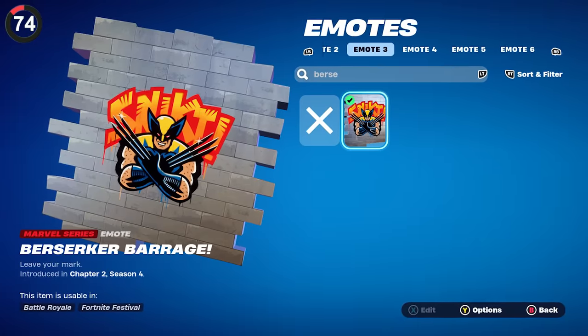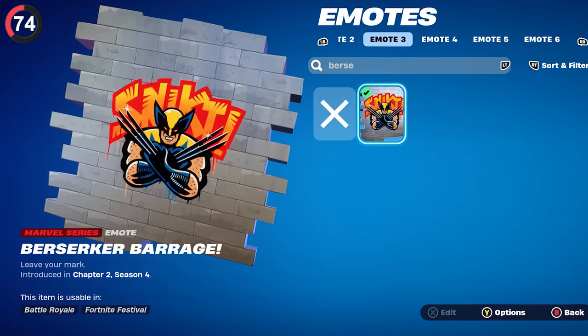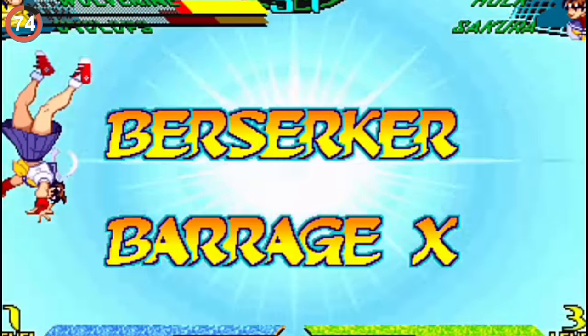During the Marvel season, Epic had so many Easter eggs that everyone missed the Berserker Barrage spray, named after Wolverine's power ability in the Marvel vs. Capcom games.